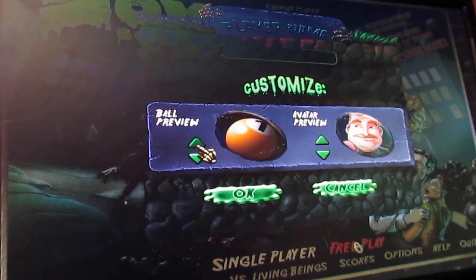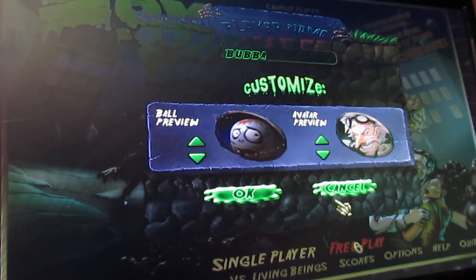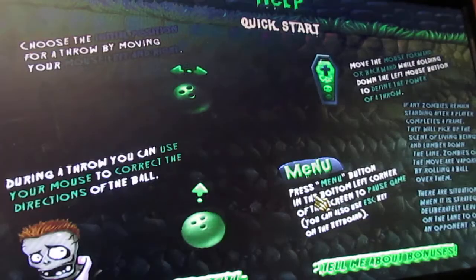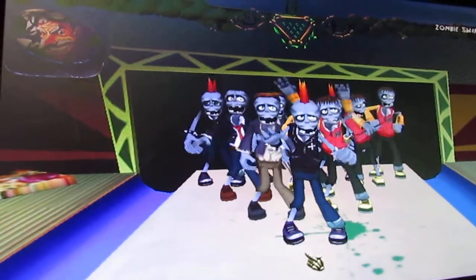Just pick a bowl — seven. Put it in her name. Okay, this ain't regular bowling now. This is Zombie Bowl, Zombie Bowl-O-Rama. These are the zombies right there — them are our bowling pins.